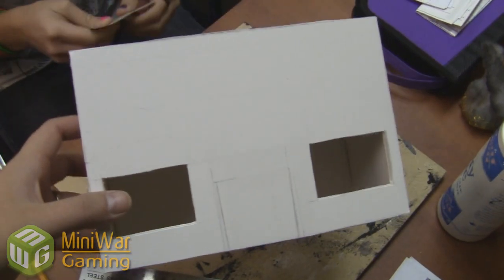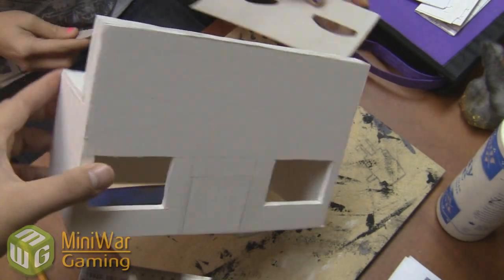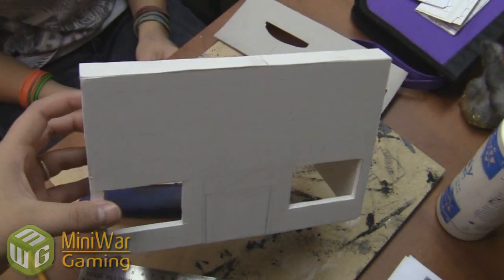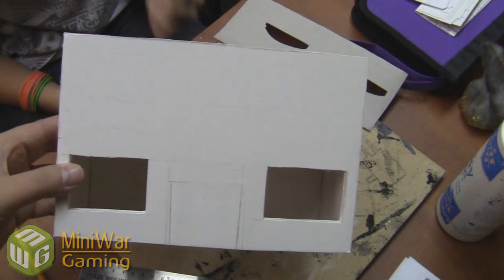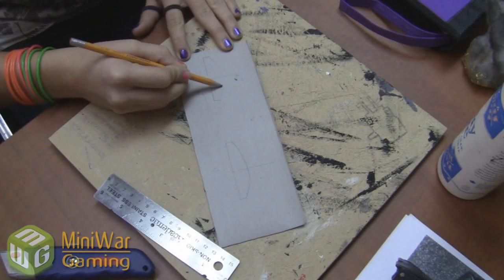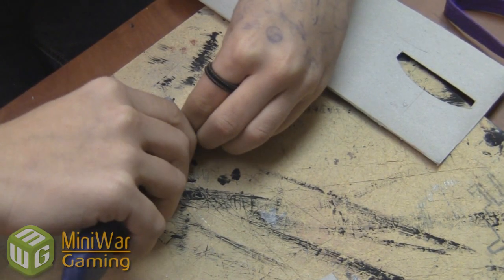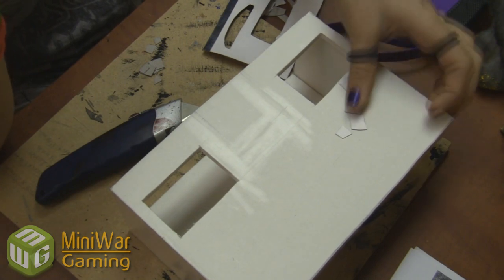Here we have the building that Mel has already cut out. As you can see, it's only foam board. We cut out a couple of windows and lined up all the seams in the front of the building and on top, and on the back as well. This is card stock — actually a box that miniatures came in — and we're using it to make some nice decorative stones above the windows, because that's what you see in post office buildings.